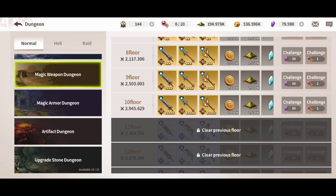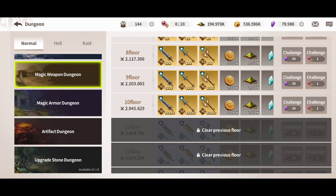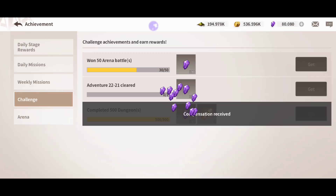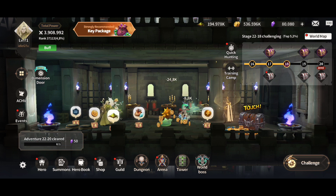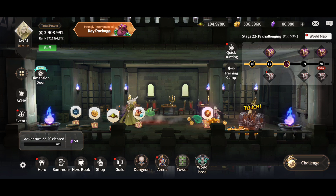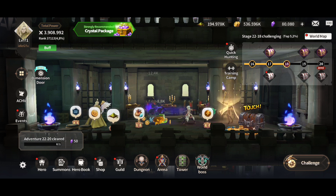If you have unlocked a specific stage in the campaign, you'll also be able to go into the next dungeon floor. If you notice that you don't have keys, come and get your achievements completed. If you can't complete any achievements or quests, try to progress further in campaign mode. You can also use gemstones as keys if you decide to do that.